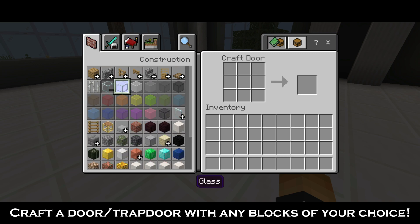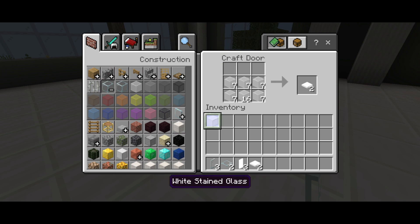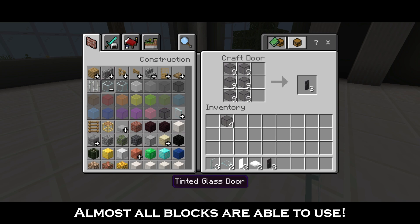Craft a door or trap door with any blocks of your choice. Almost all blocks are able to be used.